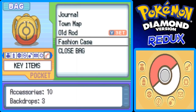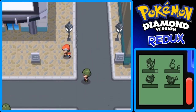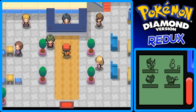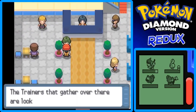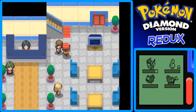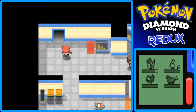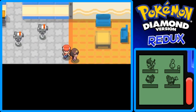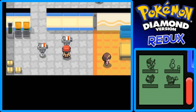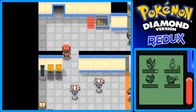I won't be covering Pokemon contests in this walkthrough because they're not really my cup of tea, but let's visit the TV station. The Fashion Case has Accessories: 10, Backdrops: 3. Inside the TV station: the trainers here are looking for Pokemon battles, and there are TV cameras just for decoration. There's an elevator but I prefer the stairs to show every floor.